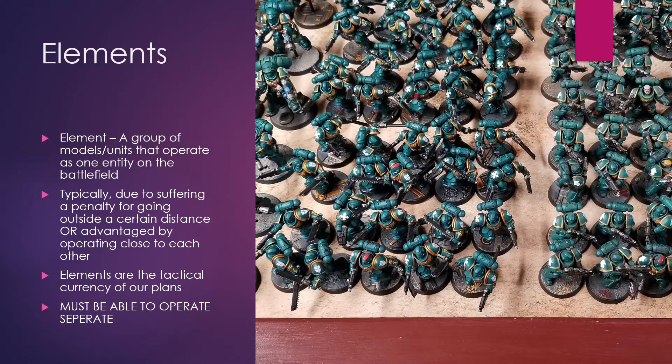I'm going to stress this: elements must be able to operate separate from each other. There are some interesting interactions with that. The Astra Militarum Leman Russ tank is completely capable of operating by itself, even though you can get three of them in a single slot on your army — they are three separate elements. But if you put a tank commander behind them and have them always moving around with the tank commander, now you have one element.